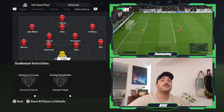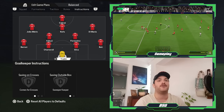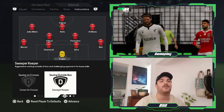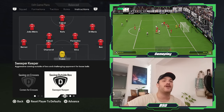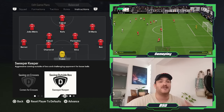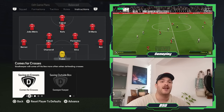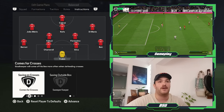Moving on to the instructions, starting at the back with the goalkeeper. Trubin has been a very good goalkeeper for Benfica this season. To replicate his role, Sweeper Keeper is essential — playing a high line requires the goalkeeper to be proactive, reading the game and reacting to potential over-the-top through balls to prevent goal-scoring opportunities. He is also very good at claiming aerial balls when they are whipped into the box, alleviating stress on the defensive line.